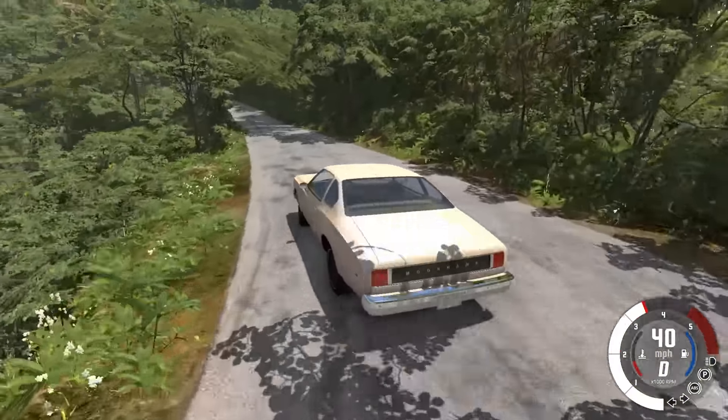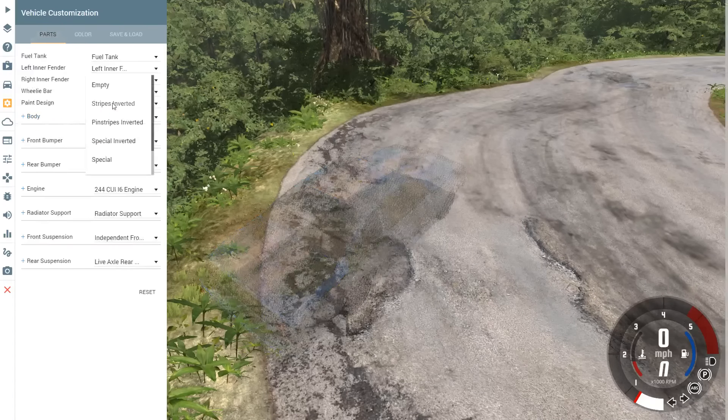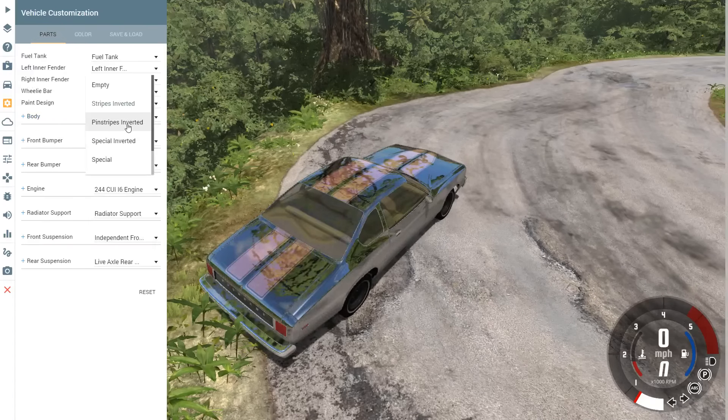Looking at the new paint jobs in the parts selector under paint design, you have 'stripes inverted' — whatever color you choose will be stripes on a black car. Chrome mode actually works pretty well with it. You can change the stripe color but not the base car color, except for chrominess. Then there's 'pinstripe inverted,' which is the same idea but with a pinstripe design — the green actually looks kind of cool with it.